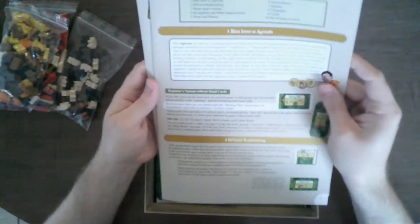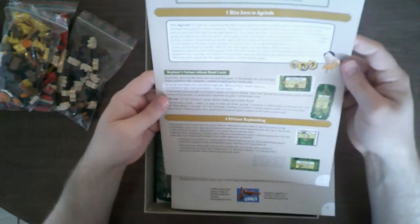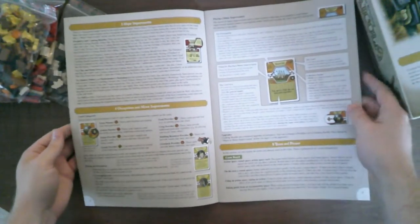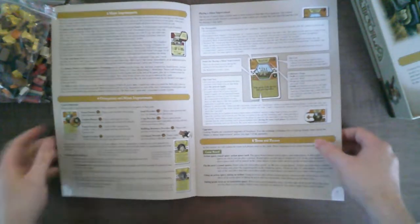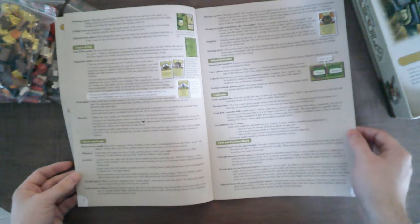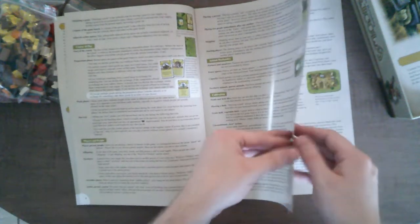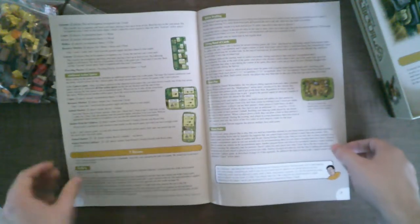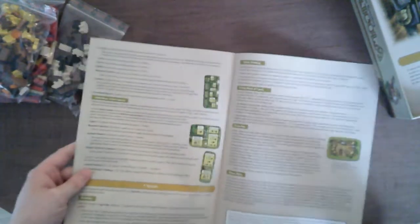Ooh, I got two books. Appendix. I can actually see everything. So this has terms and phrases. I don't think there's anything worth exploring too much in here.